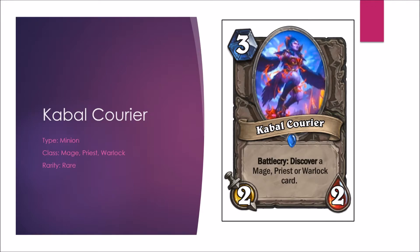The Cabal Courier — another multi-class card for Mage, Priest, and Warlock. This might be the best of the multi-class Discover cards we've gotten so far. It may find its way into some decks, but it won't be too common in the meta. In Arena the Discover card is going to be better once again and I think it'll be a pretty easy pick. Constructed B-minus, Arena B-plus.